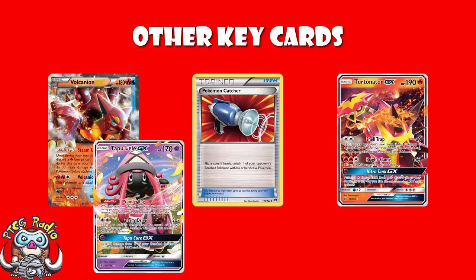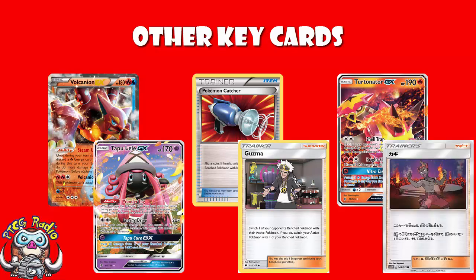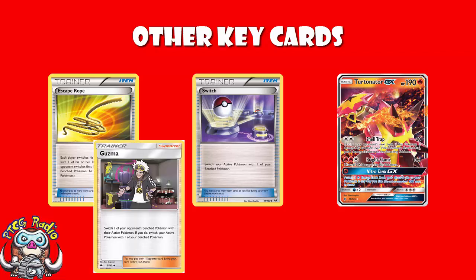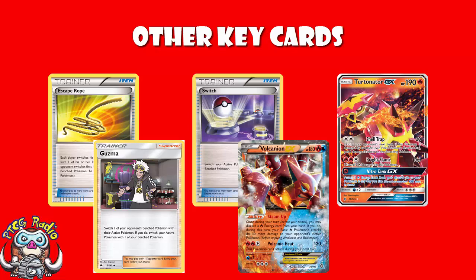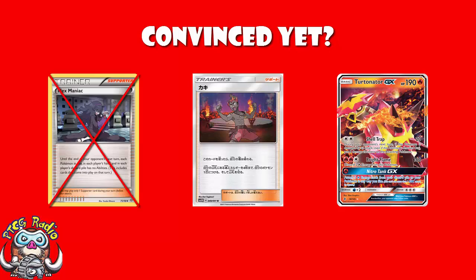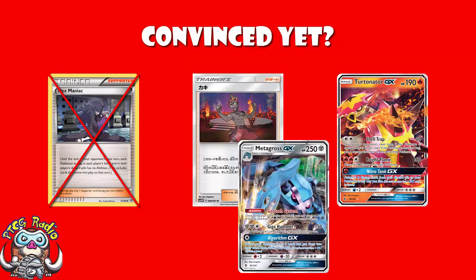You could also use Guzma here — but if you're really relying on Kiawe and maybe Kukui, Pokemon Catcher is not your only supporter for the turn. Switches are also going to be key, because if your opponent Guzmas up a Volcanion and strands it in the active, there will be turns where you don't have enough energy on the active Turtonator but do have enough on the benched one, so you'll need to switch. Guzma will also work nicely here. Honestly, I think Turtonator is mediocre at the moment, and Volcanion is really the deck — but after rotation, with Kiawe coming in and Hexmaniac going out, plus some very good matchups, Turtonator could be a great top-tier deck.